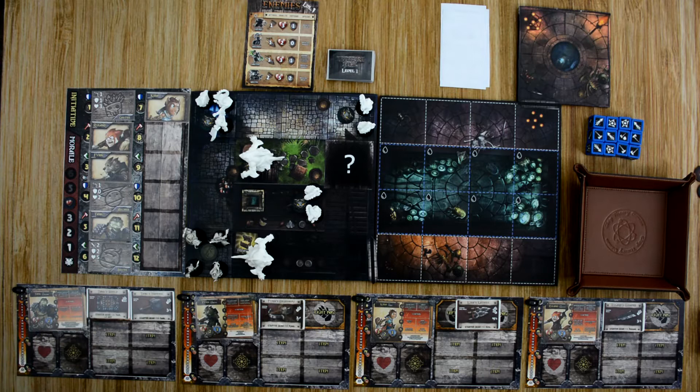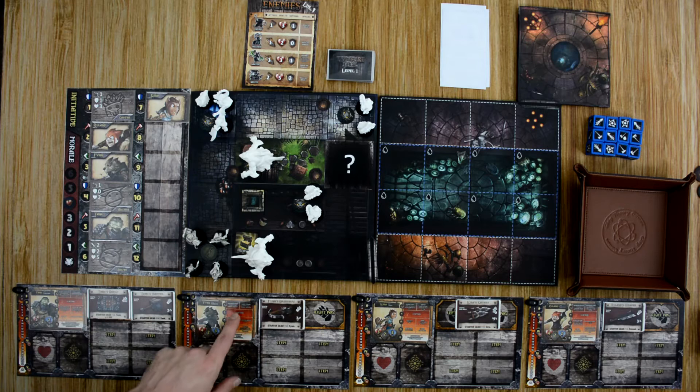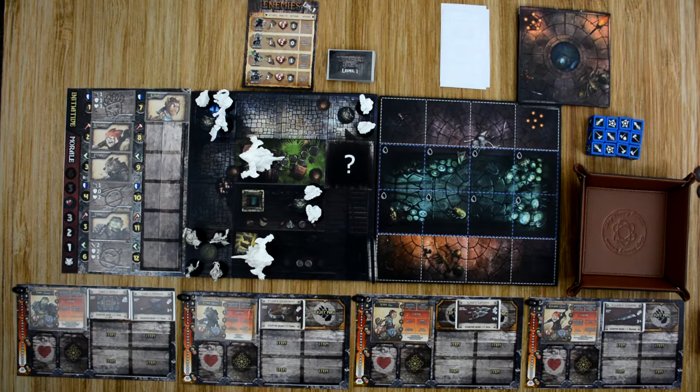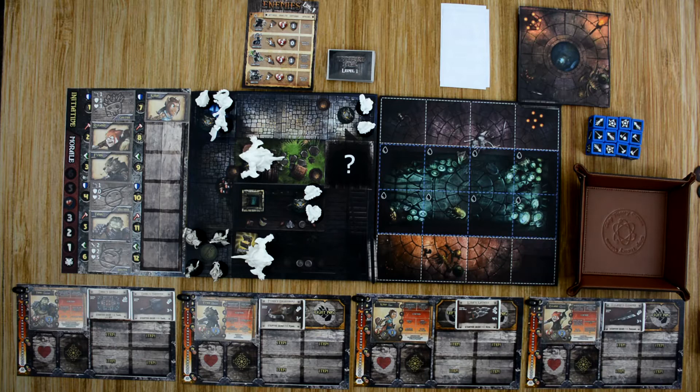Each hero selects one of their two starting abilities. Tank takes Vicious Counter — when making defensive rolls, if he rolls a critical against an adjacent enemy attacking him, he does one damage to that enemy. Finn takes Focus Shot, which gives him Pierce, penetrating one point of enemy armor. Kira takes Quick Step, so she won't have to make dodge rolls when moving in range of enemies with ranged attacks. Roland takes Weapon Feint, allowing him to re-roll one defensive die.